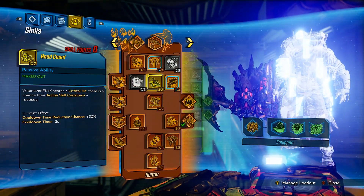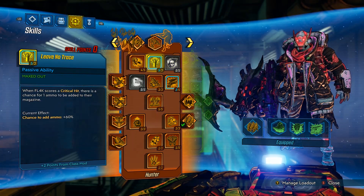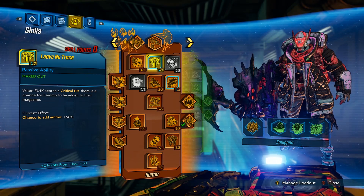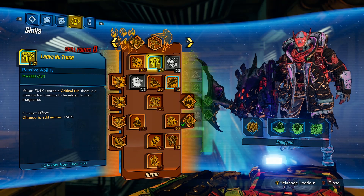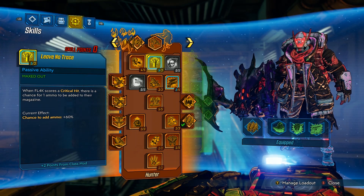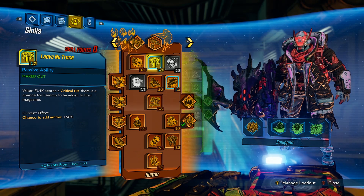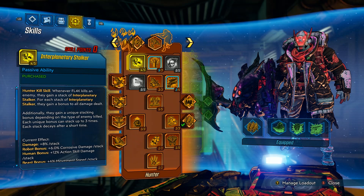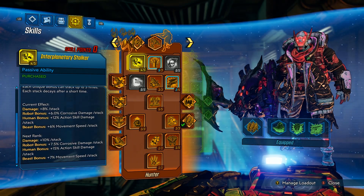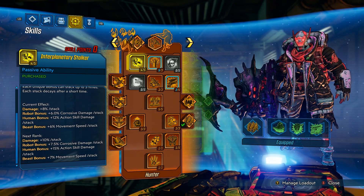Now we're jumping into the skill tree, starting in the orange Stalker skill tree because that's where the vast majority of your skills are going. First, immediately throw three points into Leave No Trace — when Flak scores a critical hit there is a chance for one ammo to be added to the magazine. That is what makes this build run essentially; you get unlimited shots especially combined with the Rowan's Call or Lucian's Call. Next, whenever Flak kills an enemy they gain a stack of Interplanetary Stalker — 8% damage bonus per stack, plus a bonus relative to the enemy type killed.